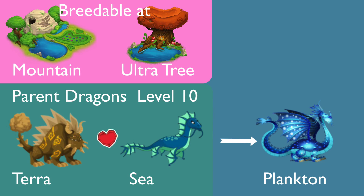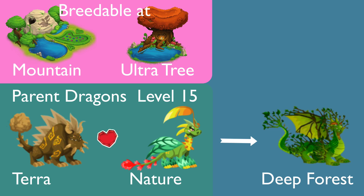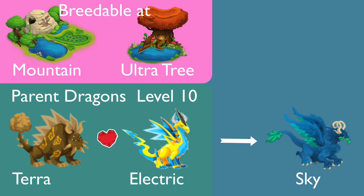Plankton dragon: parent dragon level 10, you can get it by breeding terra with sea dragon. Jelly dragon: breed terra and sea dragon, level 15. Deep Forest dragon: breed terra with nature, level 15. For Centipede dragon, you need parent level 20, breed terra with nature dragon. For Sky dragon, you just need parent level 10 minimum — you can use 15 or 20 — breed terra with electric dragon.